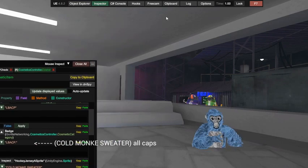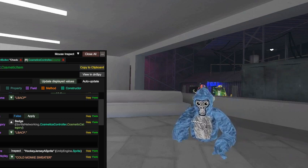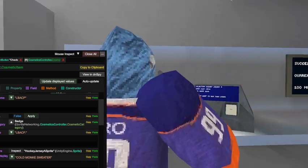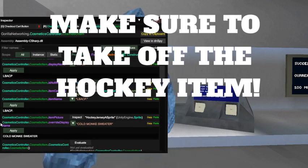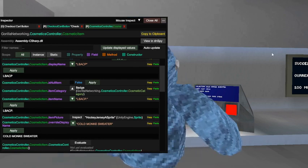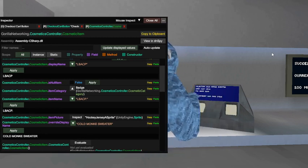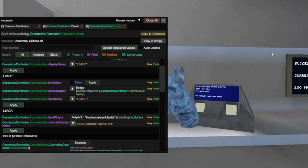You might still need the Inspector open. Head over to the checkout area. Once there, you'll see Cold Monkey Starter. You need two thousand five hundred bucks. Click the button, click Yes, and confirm. It might have online purchasing stuff. Click the button again and it should work. That's how you do it.